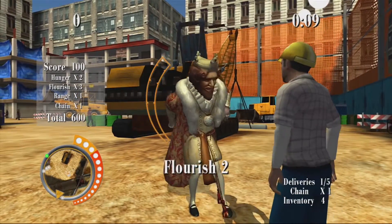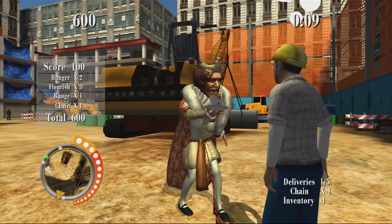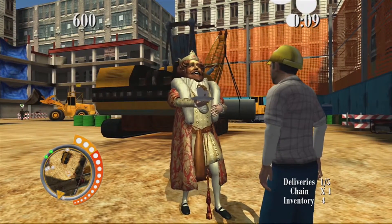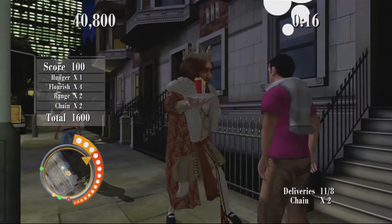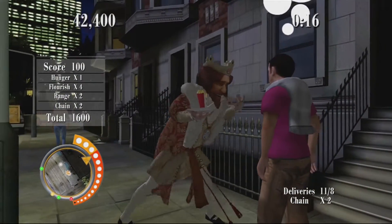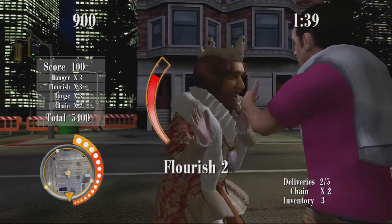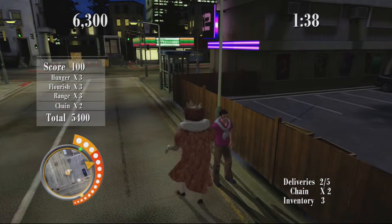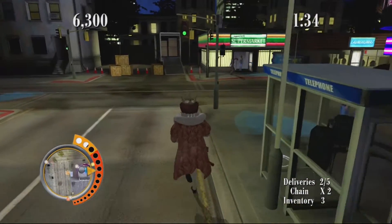One challenge, however, has probably done more for the game's reputation than any other, and if you've ever played this game, you know which one I'm talking about. I've beaten it three times without receiving the A rank. I speak, of course, of Cul-de-Sac Challenge 15. The object is to deliver to five people only in the backyards, and you need to do it in under one minute for the A rank. After more hours of gameplay than I care to admit, I finally did it. Here it is for your enjoyment.